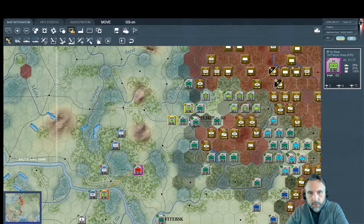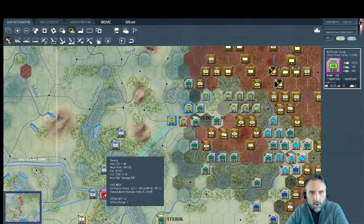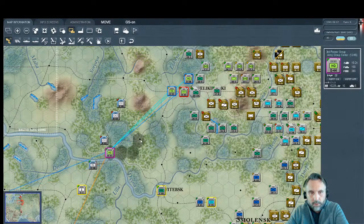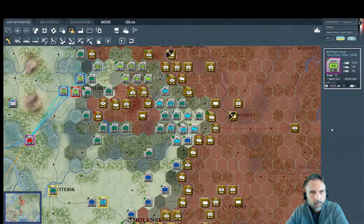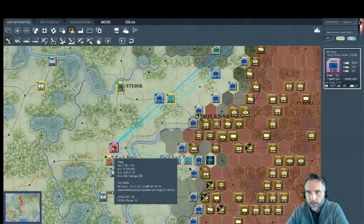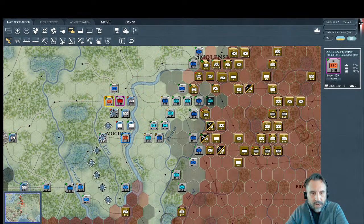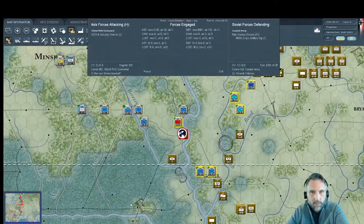Moving recon aircraft along with Third Panzer — double-stacking the two recon air bases. Third Panzer overall commander Hoth — the railhead is almost caught up with him, he can even move forward a little further. Ninth Army headquarters and Fourth Army headquarters under von Kluge — air bases positioned where we want them.